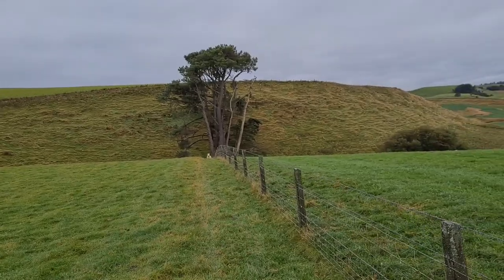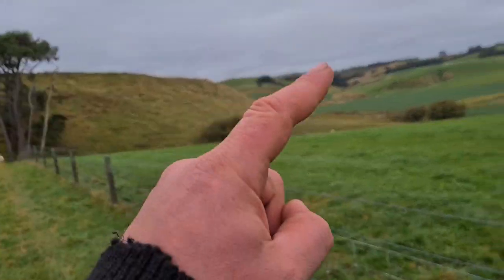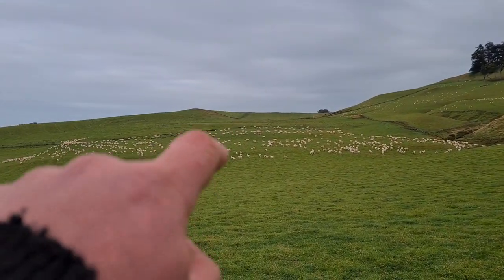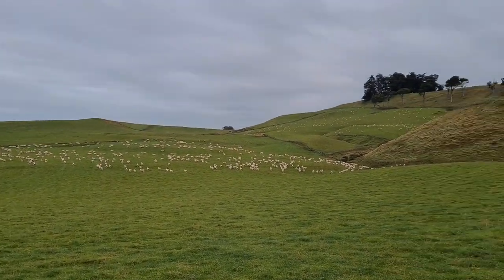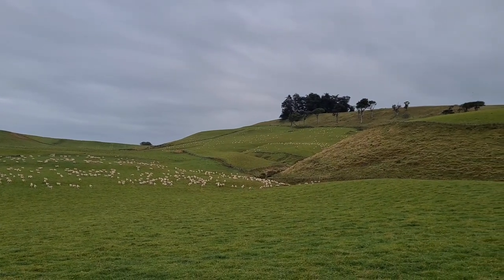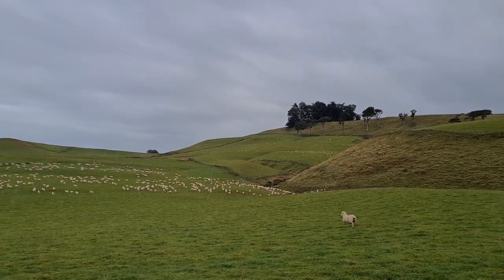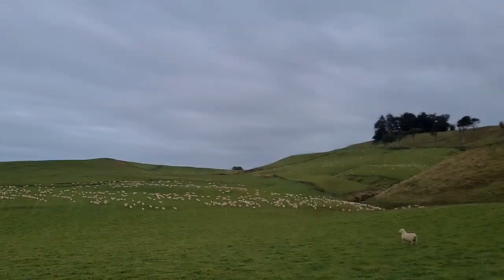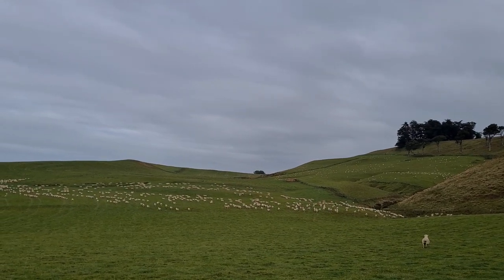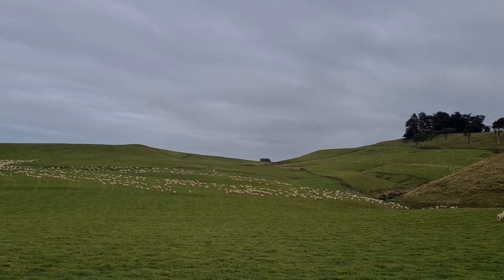That poor girl there had an eye picked out by a seagull, so she's supposed to be in that mob getting looked after but she didn't want to run through the gate. This mob - the main line ewes we're just shifting - are the ones we took out when we did that condition scoring maybe three weeks ago that were a bit light, and they've picked up quite nicely. Further away, way out there, that's our old girls and the real light ones that we're going to look after really well this year, and they'll be off to the works next year.